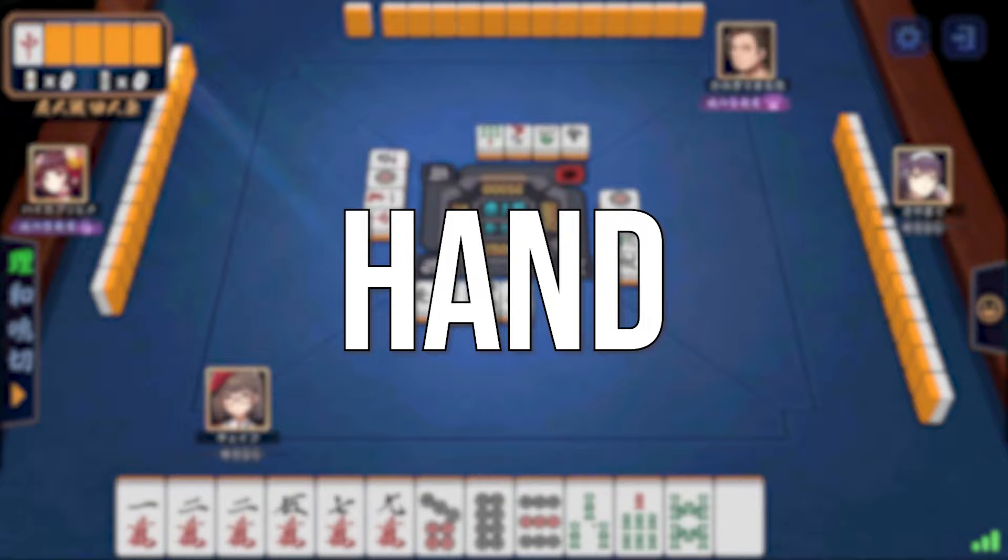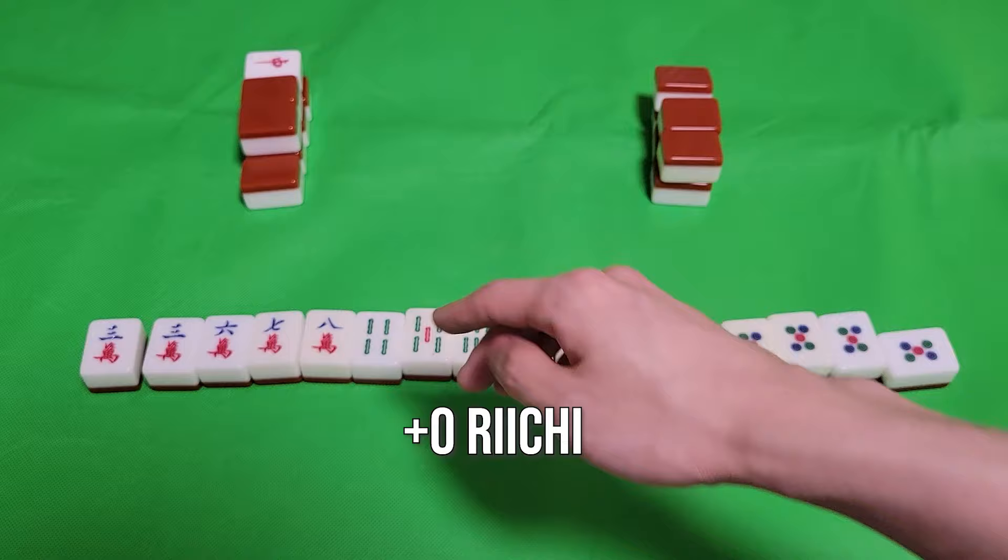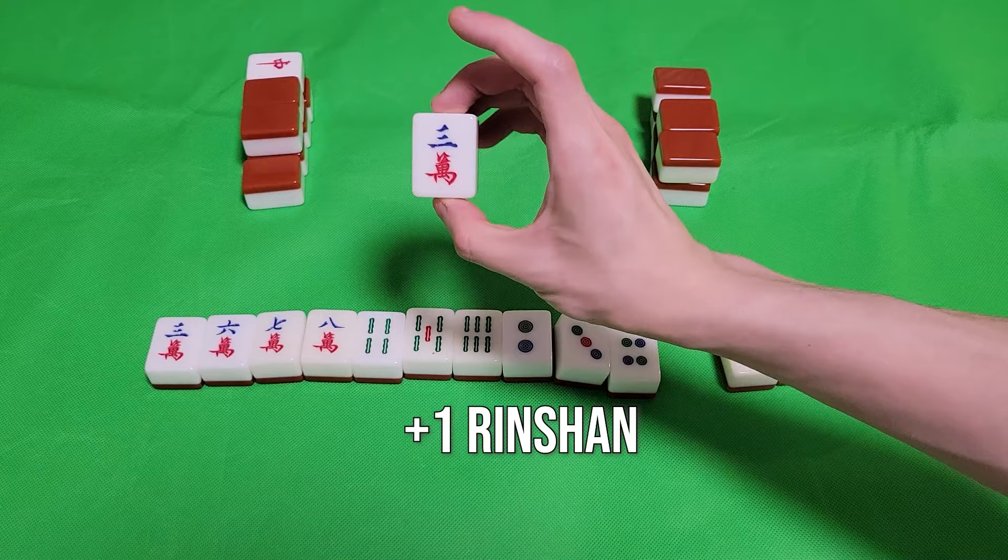On the other hand, if I have three five-balls and somebody else throws the fourth one and I decide to call Kahn to try to get Rinshan, let's check the score. Reach? No — it's an open hand. Tsumo? No — open hand. Tanyao? Yes, one Han. Rinshan? Yes, one Han. So the base score is now two Han.